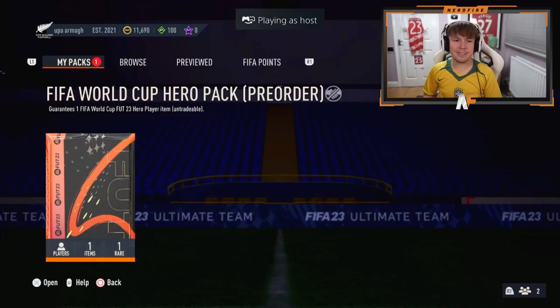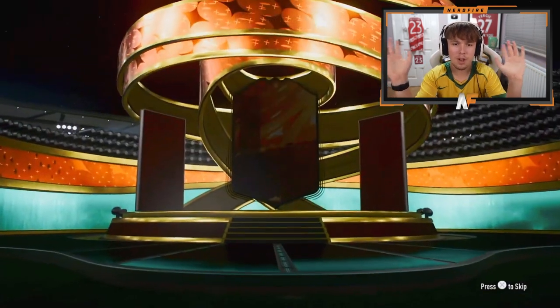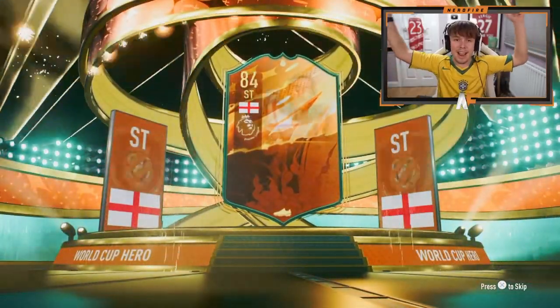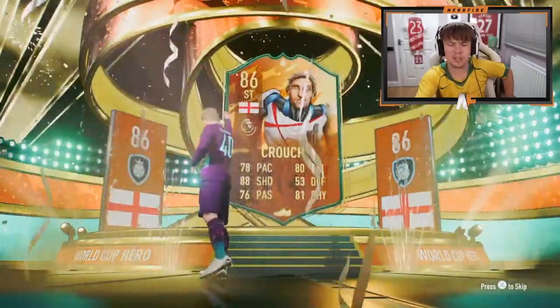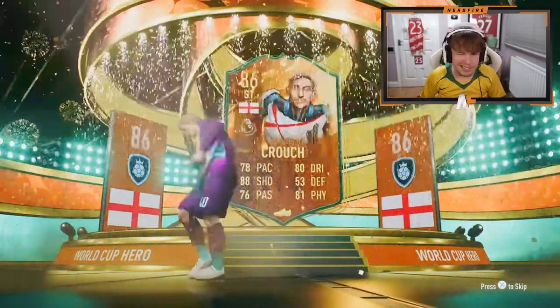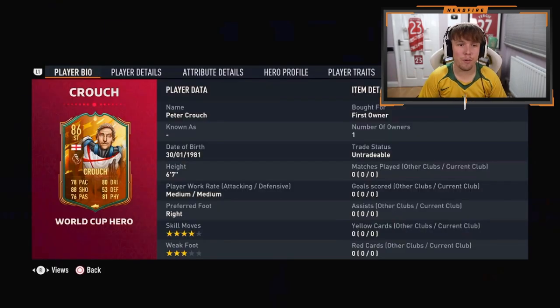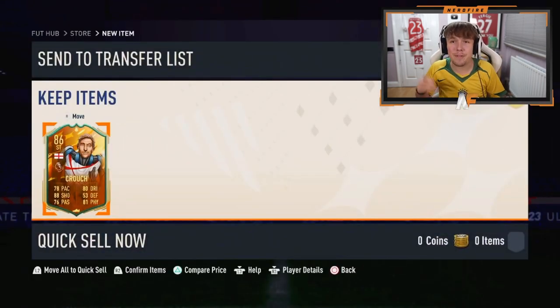Shout out to David, FIFA World Cup hero pre-order pack number three or four of this video. The servers have been a shambles. England striker - it's Crouch! I honestly thought his normal hero card was 86 or 85. I actually think he'd be very good in game. It's not the best if you don't want him, but I think it's not a bad card at all - he's got four star skills, I'm gonna pick this up for my team.